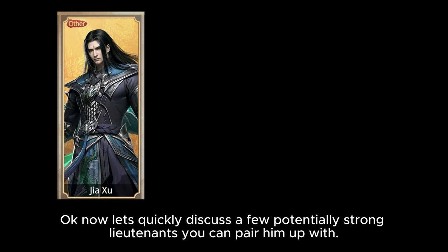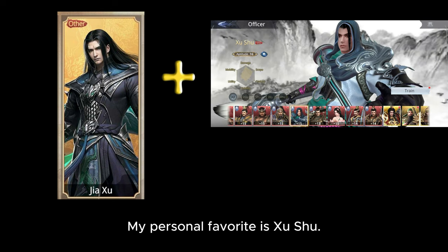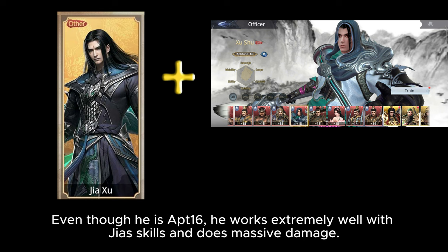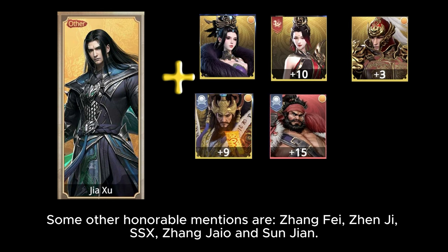Now let's quickly discuss a few potentially strong lieutenants to pair with him. My personal favorite is XUSHU — his ultimate makes it so the enemy cannot switch, flash, or use any skill, and they are heavily slowed. Even though he is at tier 16, he works extremely well with gear skills and does massive damage. Some other honorable mentions are Zhang Fei, ZhenJi, SSX, ZhengJiao, and Sunjian.